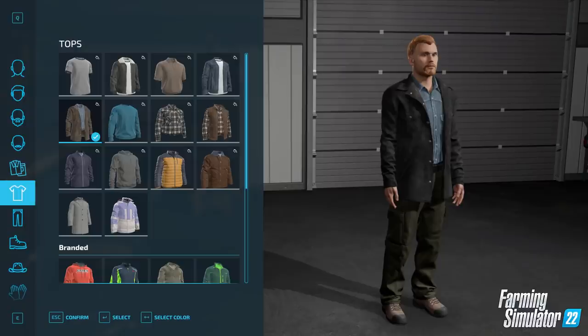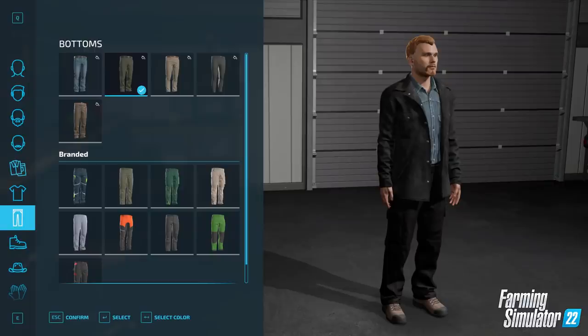I thought it would be fantastic to have this sort of thing, and it's definitely far better than FS19 for character creation — dream come true, Giants are doing it. Survival roleplay is going to be so much easier to make. There's the bottoms too — a decent selection of trousers. It looks like we might even have some chainsaw trousers or work trousers there, I'm not too sure, but a very good selection.